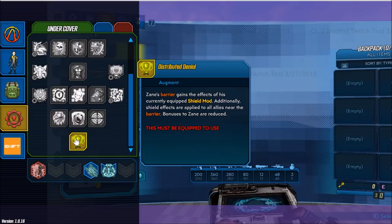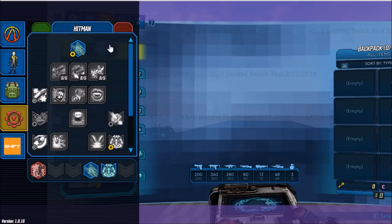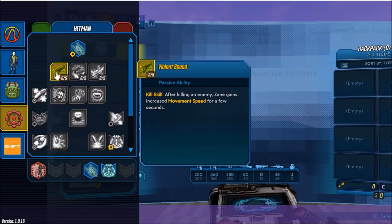Moving on to the next tree, which is called Hitman, the action skill is SNTNL. Send into battle an automated SNTNL drone that continually flies through the environment and attacks enemies with its machine guns. Pressing the action skill button or the grenade button while SNTNL is active causes it to attack the enemies under Zane's crosshairs, if any. And our first passive skill is Violent Speed — after killing an enemy, Zane gains increased movement speed for a few seconds.